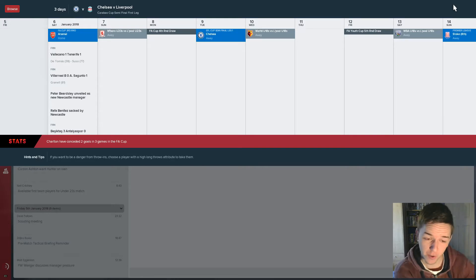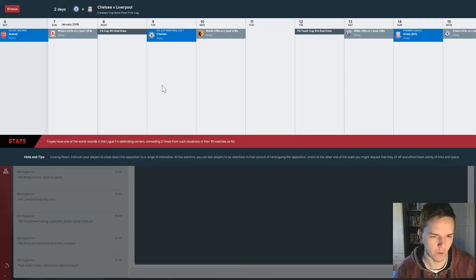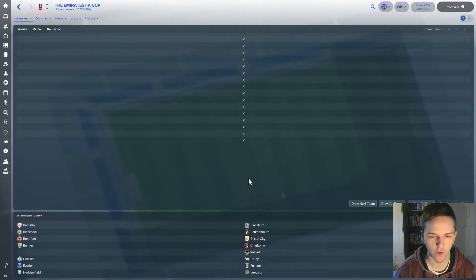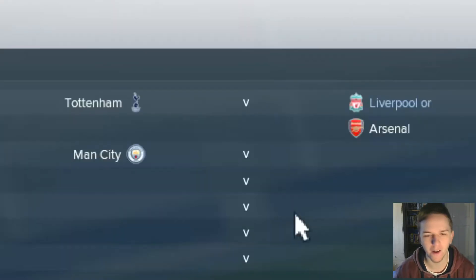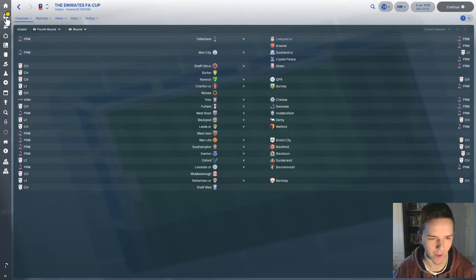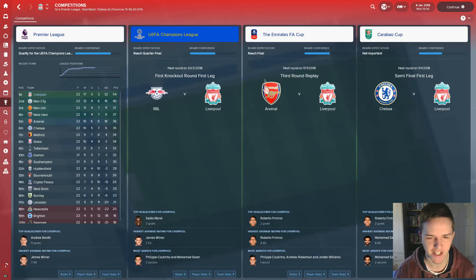Rafa Benitez has been sacked by Newcastle and Peter Beardsley has been unveiled as the new manager. Markovic is another player I want to get rid of since he's not being played. We drew against Arsenal so let's look at the FA Cup fourth round draw — if we beat Arsenal, we'd then have an away game against Spurs. The board expects us to reach the final, but we've got Arsenal in the third round and then Spurs in the fourth. There's no way we're winning the FA Cup.